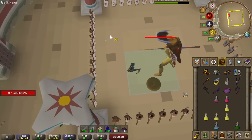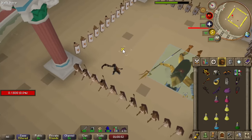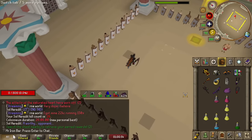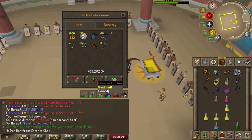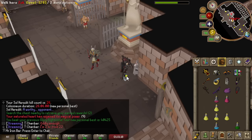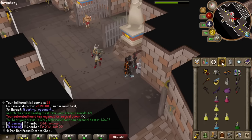That was good — explosion, I forgot! Run away from the explosion. That was really fast — a PB! I PB'd by quite a lot actually, like two minutes. Really good start to the day.